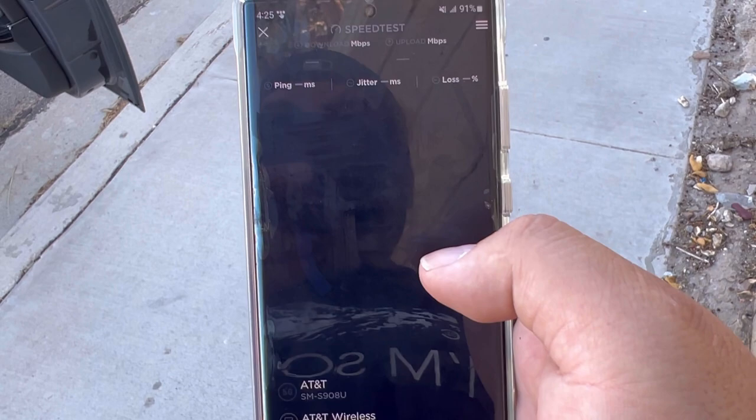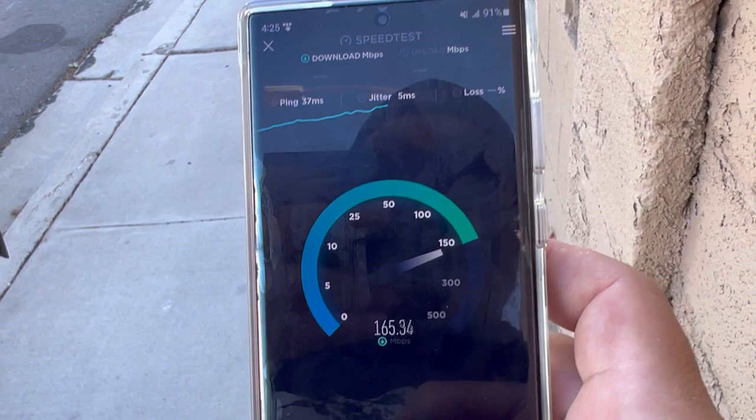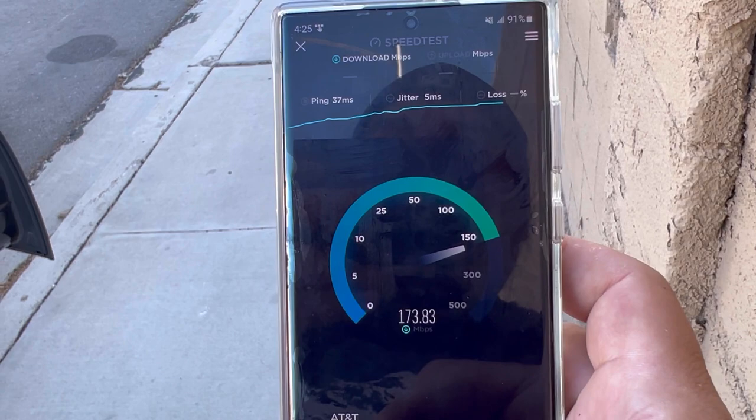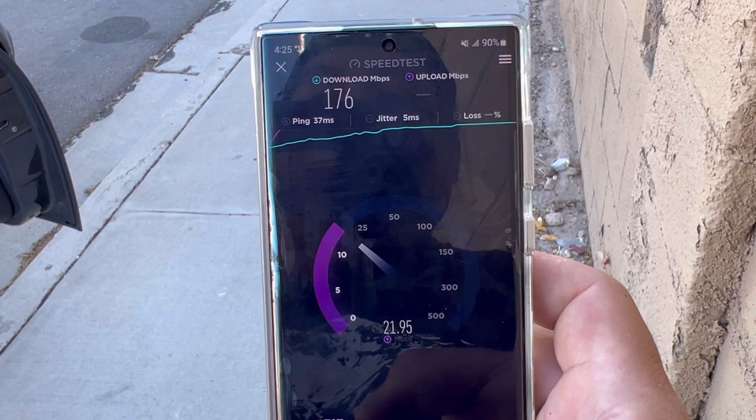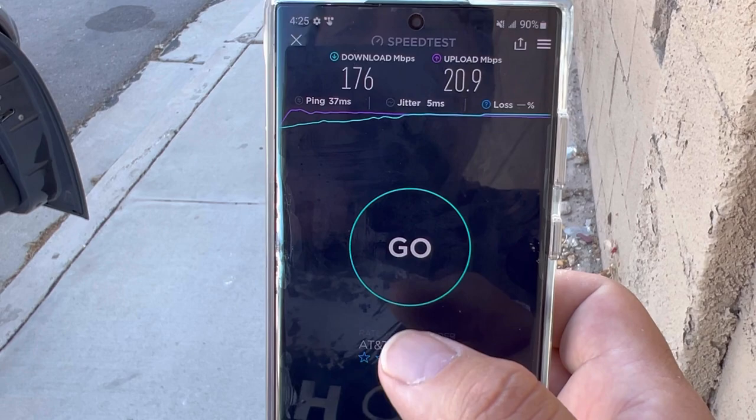We are back — phone's rebooted. 37 ping, 5 jitter. That band 29 is getting turned on here. It's only 5 megahertz, but I guess any bandwidth helps. It's on the download side only. We got 176 on the down and 20.9 on the upload.